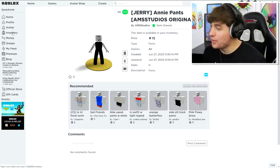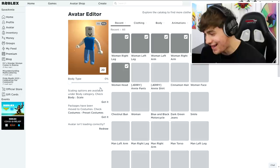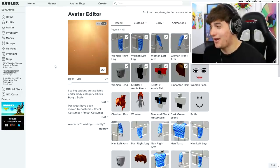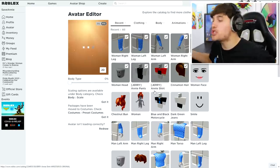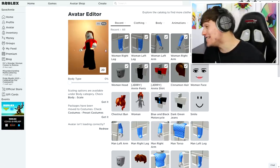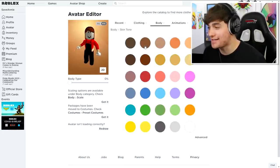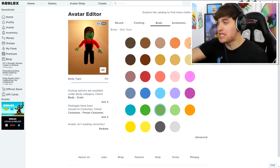So the next thing we need to do is equip these clothes to our avatar. I bet these are gonna look absolutely terrible. It's loading right now — come on, you can't just stop loading right in front of me. Okay, I gotta be honest, that actually looks pretty good, but we need to change the color of our skin.